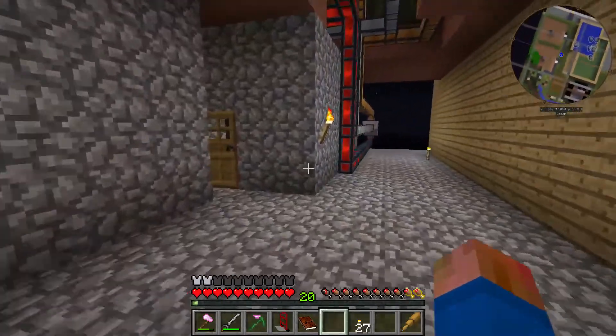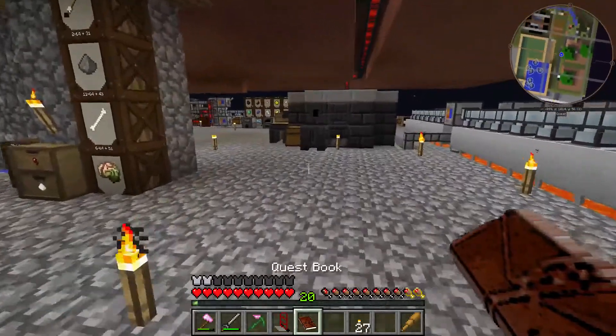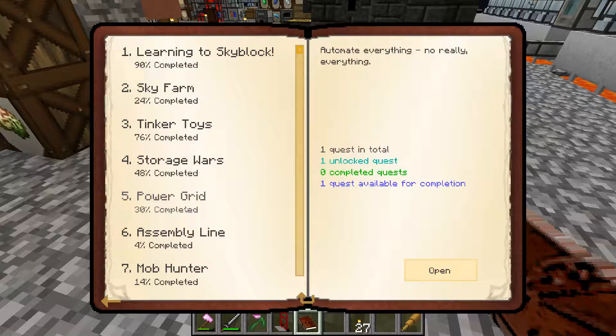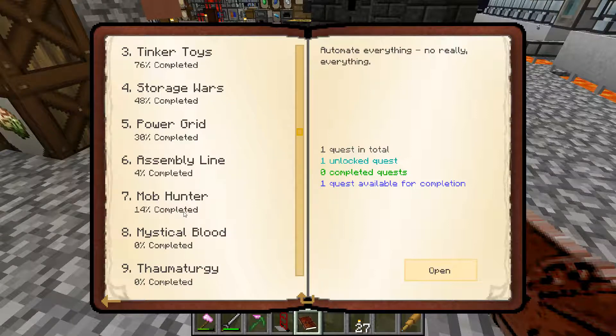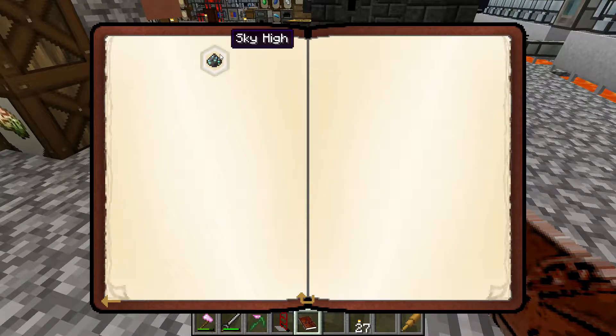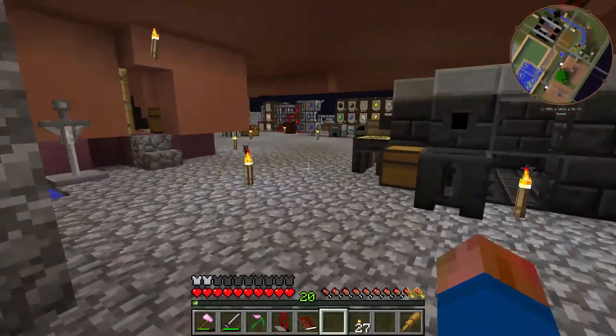I thought I would take a spin through a different section of the quest book. I really, really like Applied Energistics, and to get started you need a skystone block. To get skystone, make a stone barrel, fill with lava, and right click with skystone dust. So let's do that.